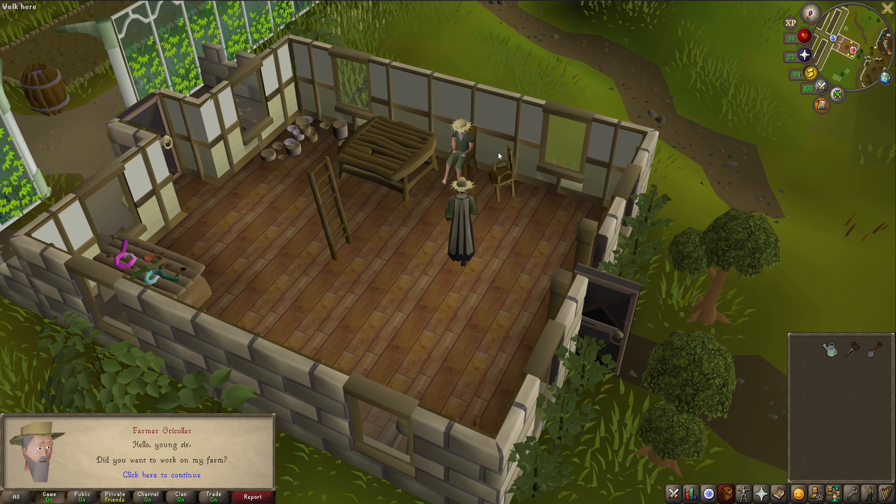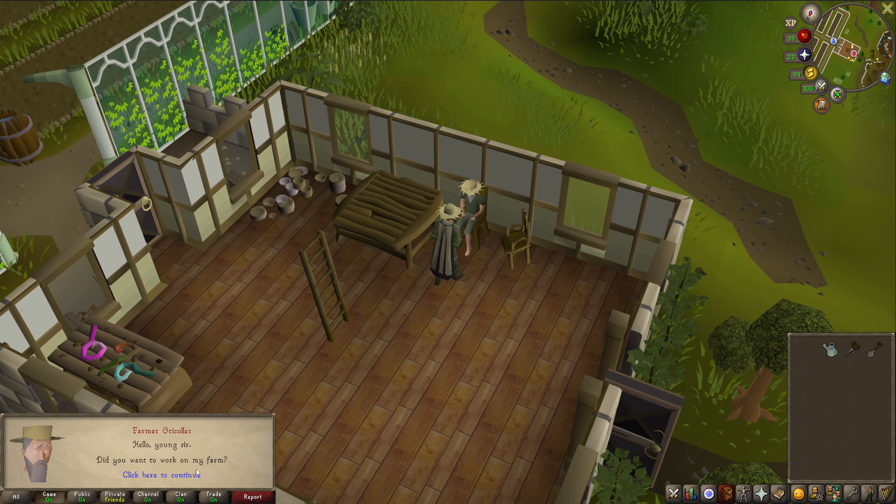Let me talk to the farmer here. He explains that he grows special fruit that grows very fast but needs a lot of tending, otherwise it gets blight and dies. He's getting old and slow — you can see all the dead plants from where he tried to farm them. I tell him I'd like to work on his farm.